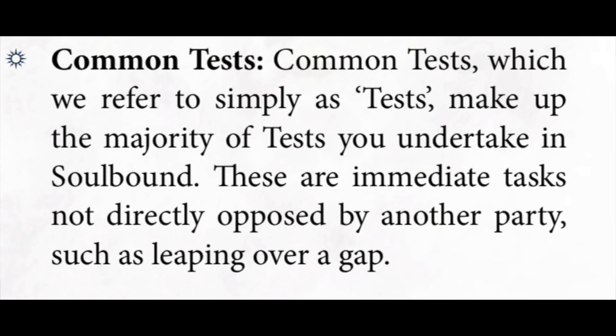In the game we see three types of tests. The first one is a common test — and by their name you'll see these more often than not. They're generally immediate tasks not directly opposed by another party, such as leaping over a gap, so they're kind of like tests of your personal ability — things that you can or can't do.